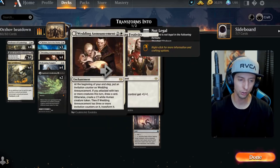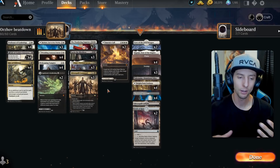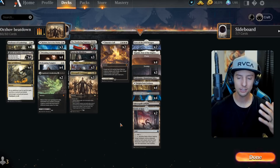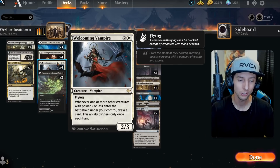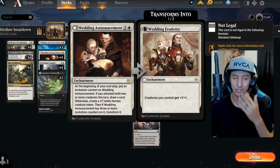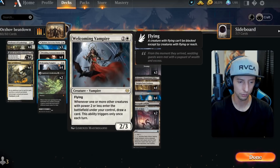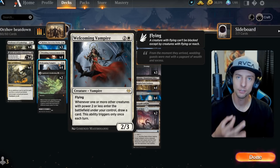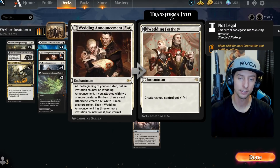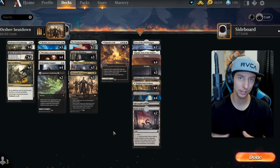It doesn't really have a bad matchup — even against control, we're spitting out value over and over and eventually getting a Wedding Announcement pump on all our creatures. You saw how big our threats are — even our smallest one/ones coming in as two/twos, and everything getting pumped across the board. When Edgar pumps the vampires and Wedding Announcement pumps everything up, we're a very aggressive list with a lot of value. The Vampire drawing us cards was so good. There is a slight issue that when Wedding Announcement pumps the team it becomes harder to draw cards.